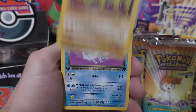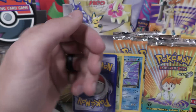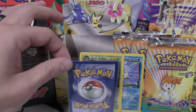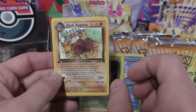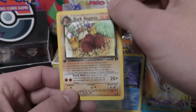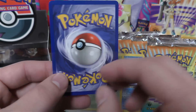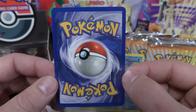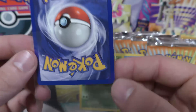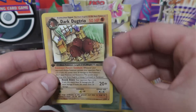We have Abra, Dark Primeape, Dark Vaporeon, and Dark Machoke. So for the last and final rare for Adam, we have Dark Dugtrio. No holos on this one. Did pull three decent rares - got a really good one with the Blastoise. I think the condition of them is overall okay. I don't think they're gem mints, but I do think they are in nice minty condition.